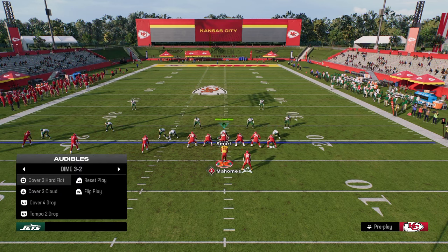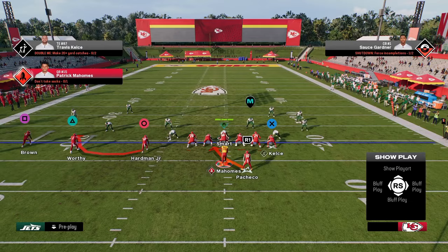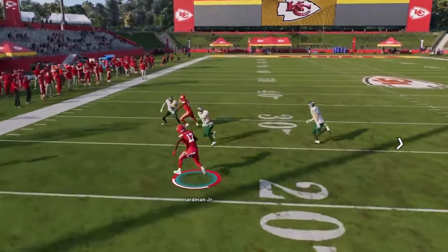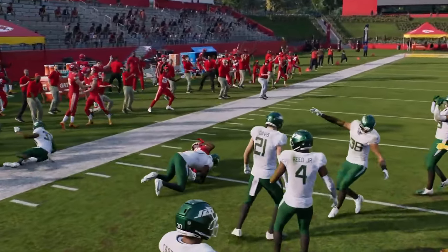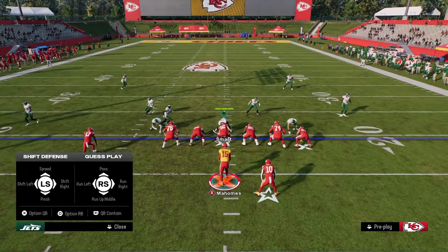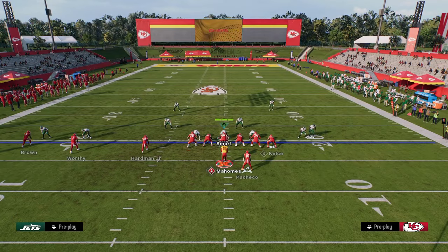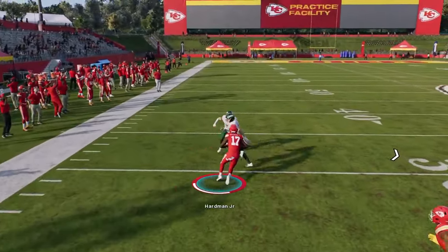The reason this bubble is so good is because if you're in zone coverage — it doesn't really matter what zone coverage it is — this bubble screen is going to be open the majority of the time. With one juke or one spin, you're going to be in a really good position to get a lot of yardage. This is really good for any kind of zone blitz. If you're playing someone running the double mug defense and they don't have it manned up, this bubble screen is going to be very effective.